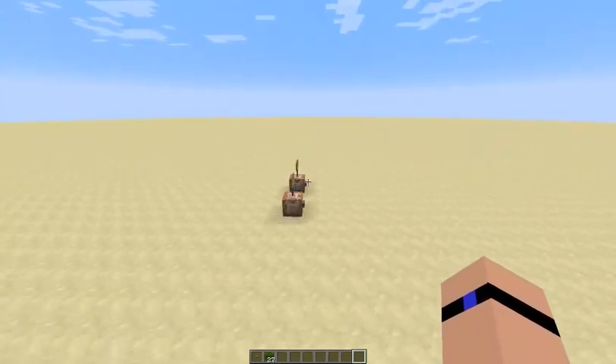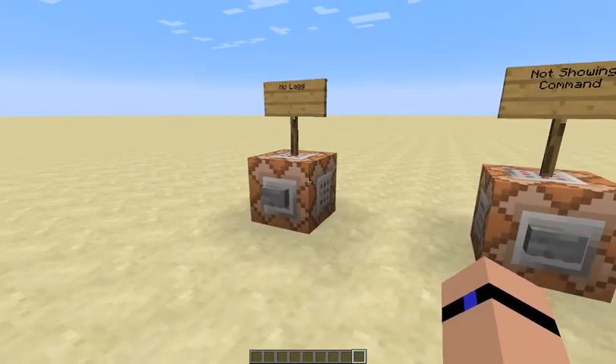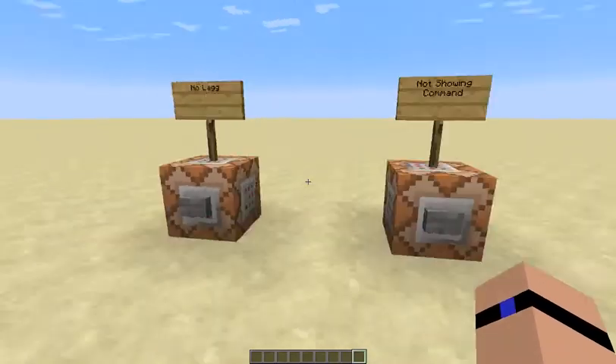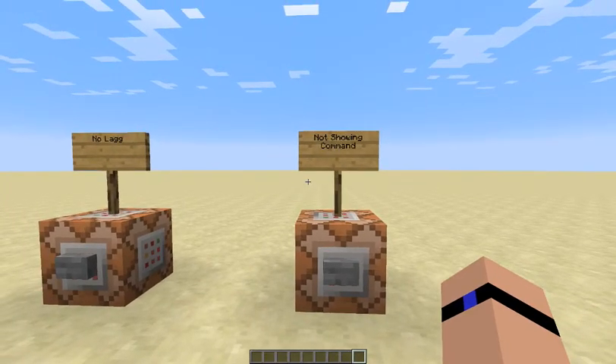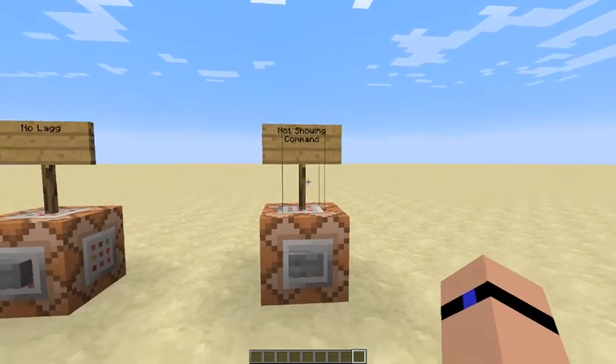If you have a certain area you want to keep items in or something. And then if you get annoyed by the at sign killed that, you don't have to see that. This wasn't big enough to put on a sign, so I just put 'not show' in command.